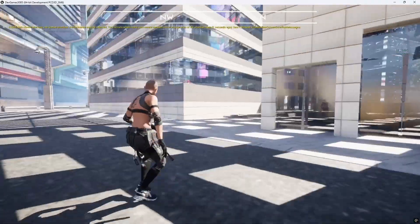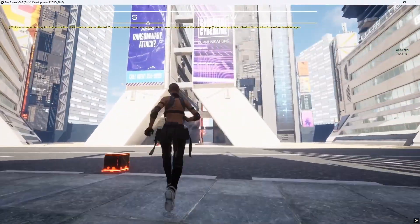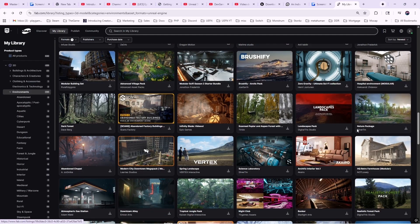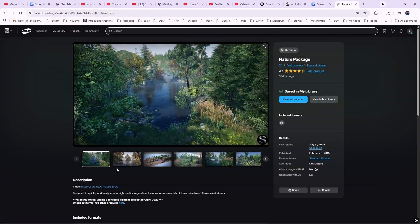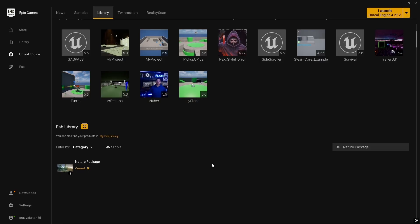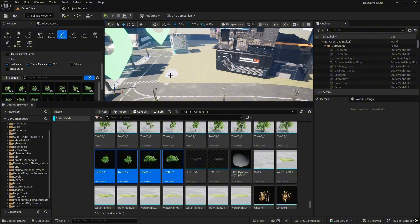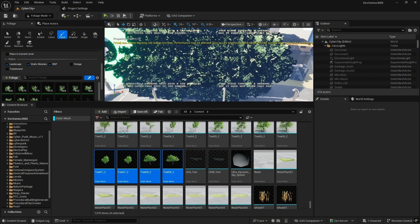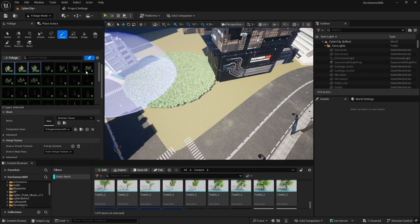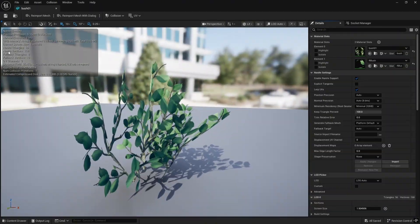Now the fun part — foliage. Unreal has been saying foliage is more optimized now, so I wanted to see if that was true. I didn't have foliage in the project, so I grabbed assets from the Fab store library and dumped them into the foliage tool. At first I went a little crazy — huge brush size, high paint density — and the editor bogged down instantly, slideshow-level performance. So I dialed it back, picked 3 bushes and 3 trees. The trees were about 7k triangles, bushes were about 76 triangles.